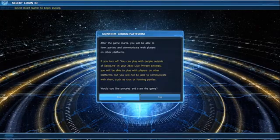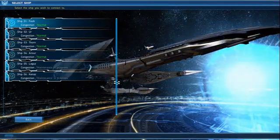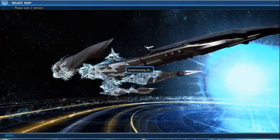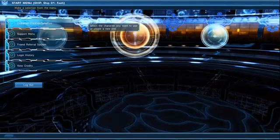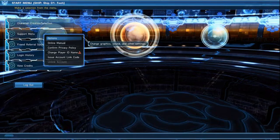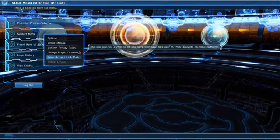We go to start game. From there, you click a ship. We go to support menu, and then we go to issue account link.